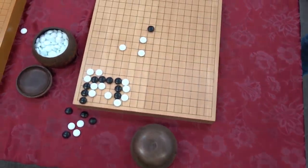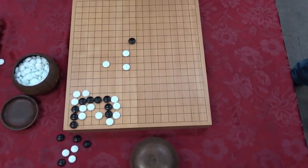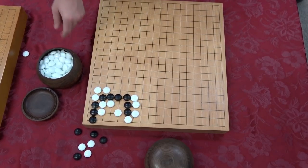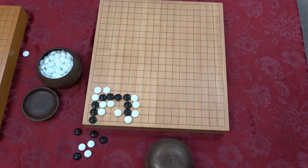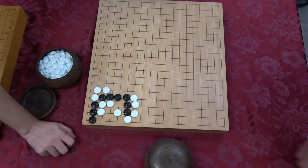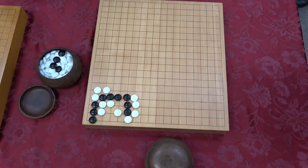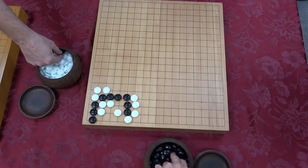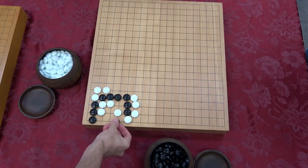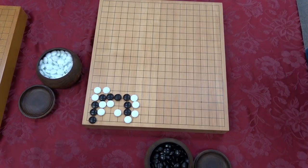This next one is probably my favorite problem here of all these, because it's just stupid. Right now, these three black stones are dead - they're going to die. So we have to save them. The only way to save them is to capture something. It looks like there's a whole bunch of fancy throw-ins over here that we can do - nothing works. White always has enough liberties.